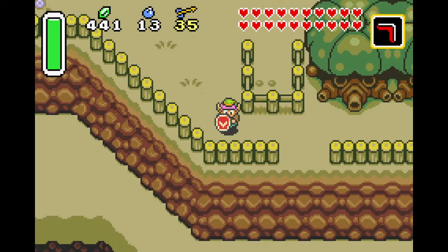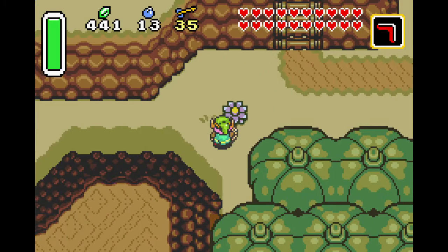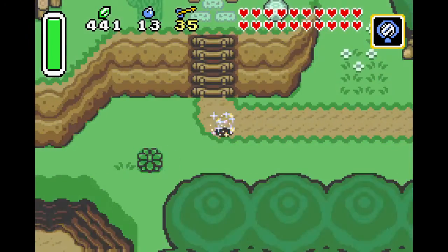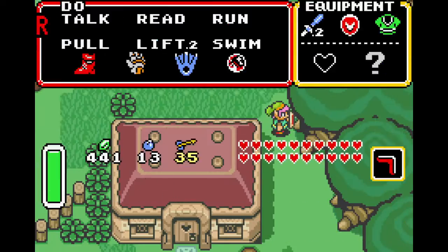I can just go to the light world and go back. What am I doing? I'm making this much harder than I have to. I forgot that we're actually getting another portal once we get back to the overworld. So let's go ahead and use our magic mirror. I'm gonna have to go and get the magic powder here as well, so it all works out in the end doing it this way.